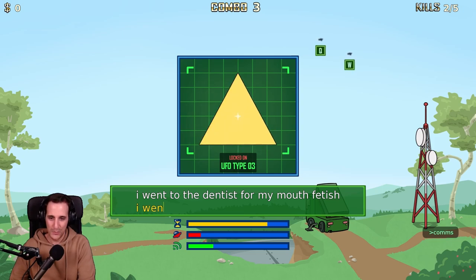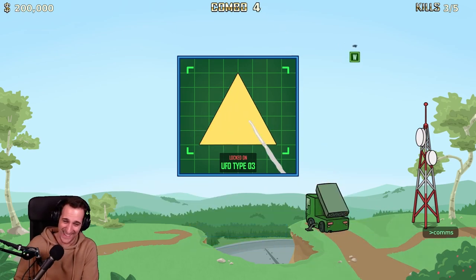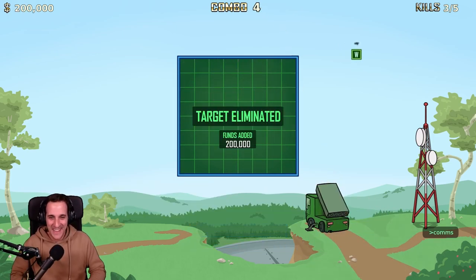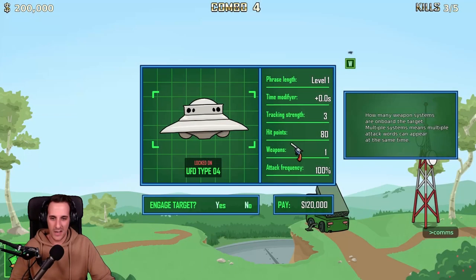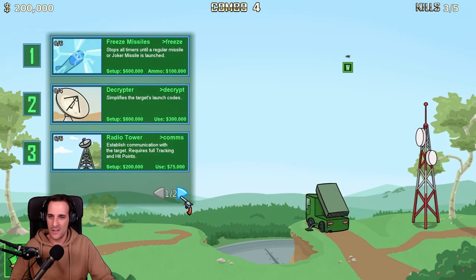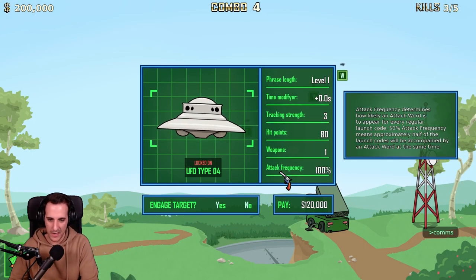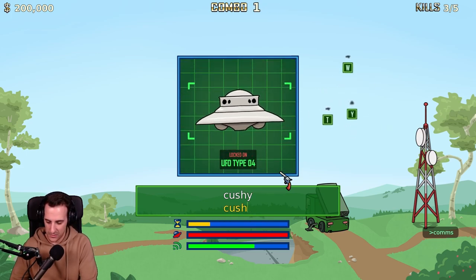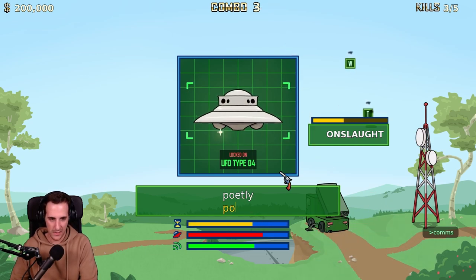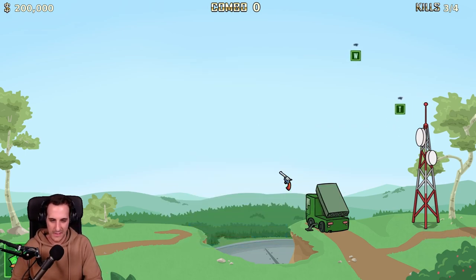This is hard for me. Oh come on, the UFO doesn't die — open on the table. I went to the dentist for my mouth fetish. Wait, I still have more money. Can I buy frozen missiles? Oh set up — that's a lot of money. Why not? A UFO — yes! Crushy! On slot — too late, tracking lost. Damn it, this is hard.